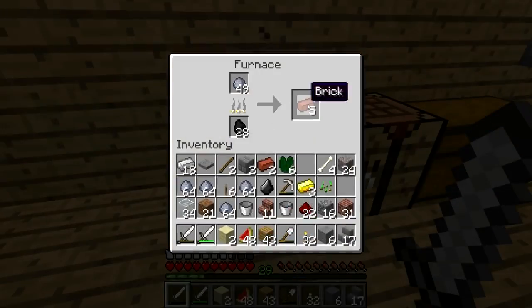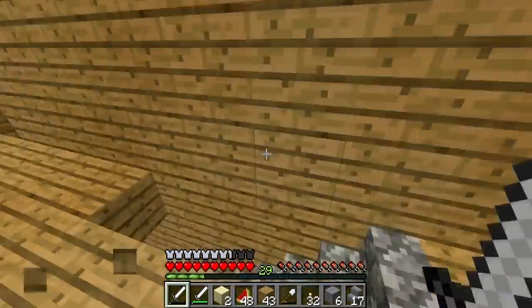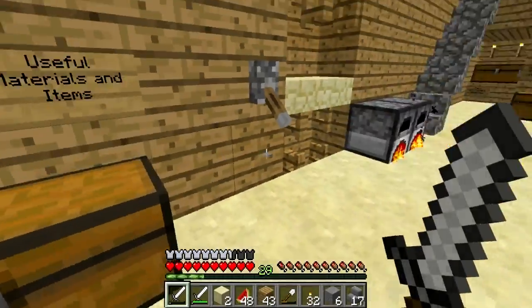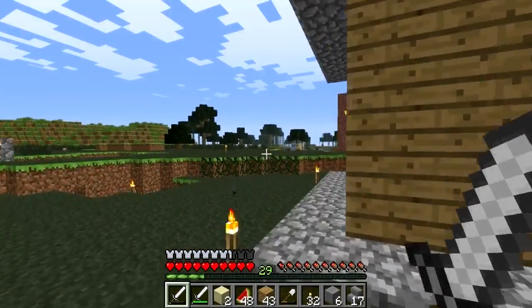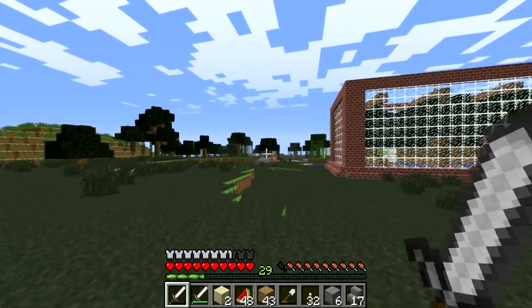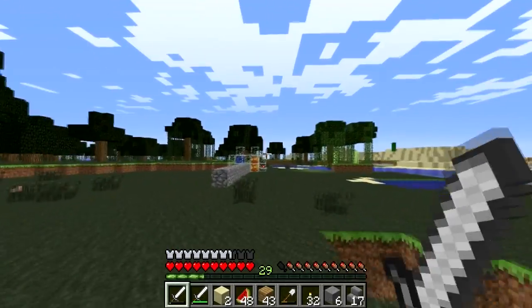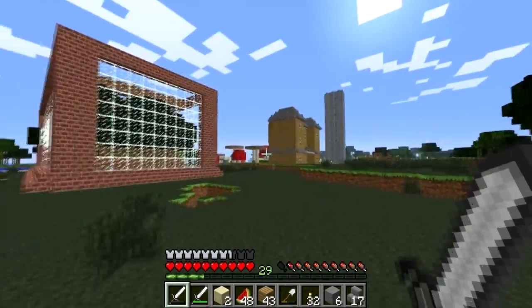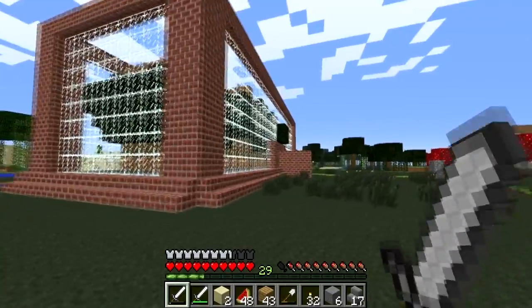As you can see here I'm just burning up some brick. If we go outside here, we'll make this cobblestone generator we have over here into a sort of furnace type thing. I want to have some netherrack burning in there so it'll be like a brick furnace type deal. So I'm going to continue smelting this brick in the house.